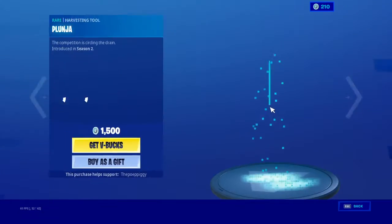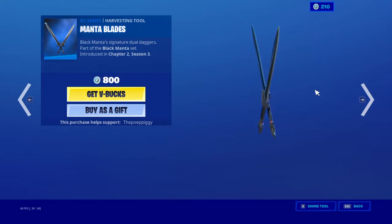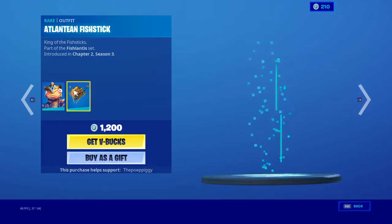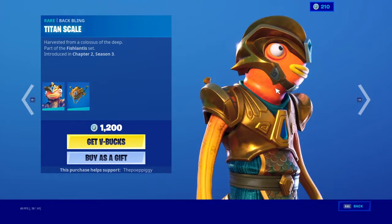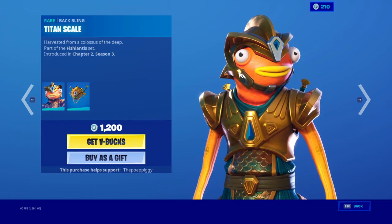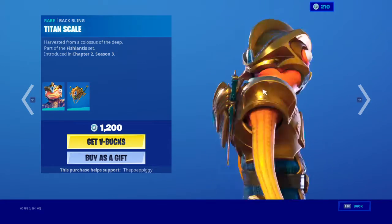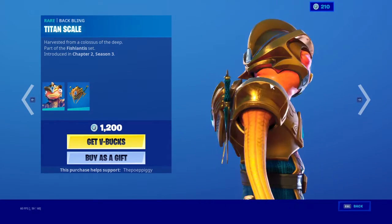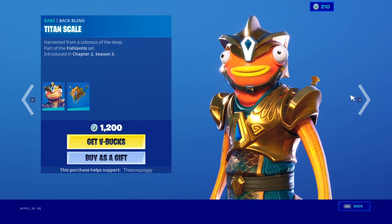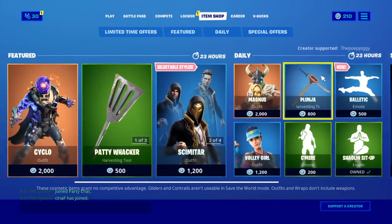Next we have Black Manta — 10 out of 10 skin, really good looking. The pickaxes are 9 out of 10, 10 out of 10 skin. Look at that — Tico's already ready for the war against the fishies. Bananas and fishies will win the war against defaults — 10 out of 10.